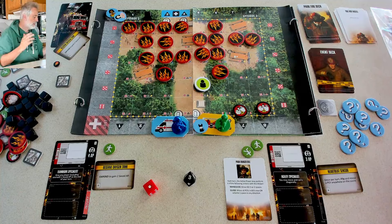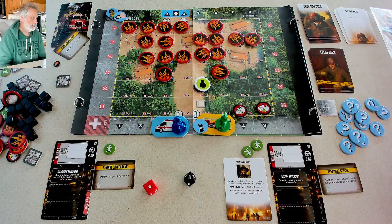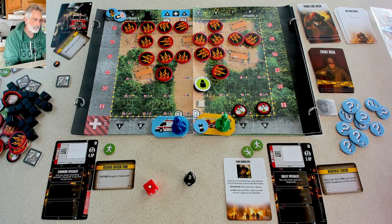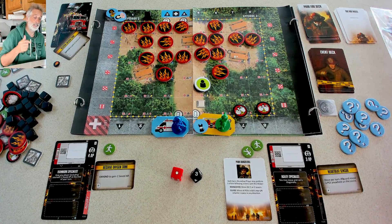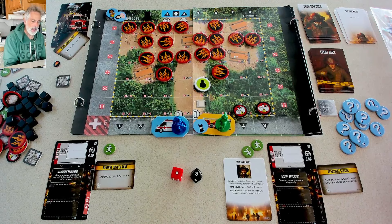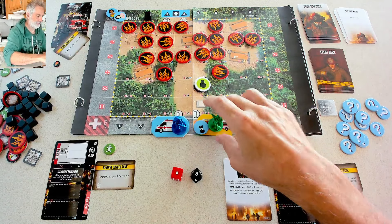Next time we go out, the generalist will be back up and at them — they're at home right now working off their injury. The generalist effectively gives themselves five action points. But the worst thing is losing that piece of equipment. That was ridiculous, but it's like the fire has a mind of its own. Long-time fans of Flashpoint Fire can confirm in the comments — that kind of insane, improbable stuff happens all the time.